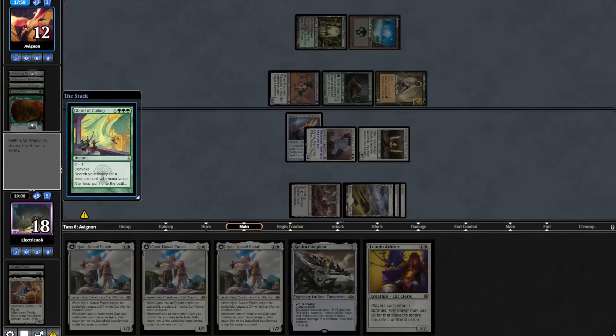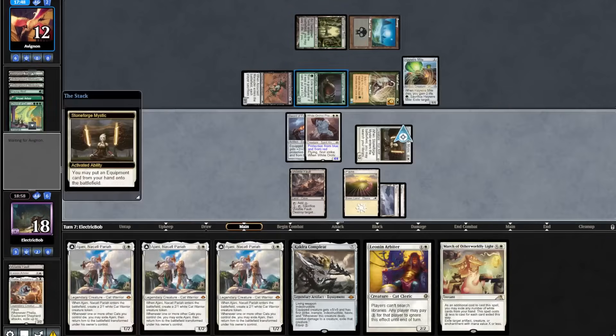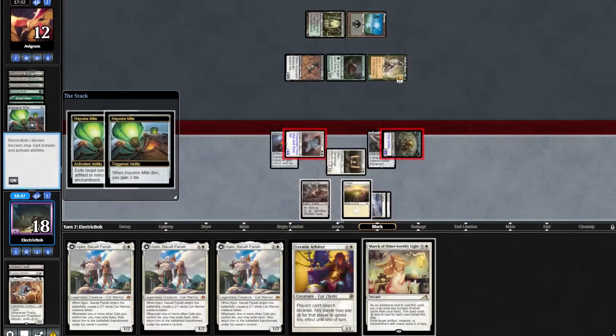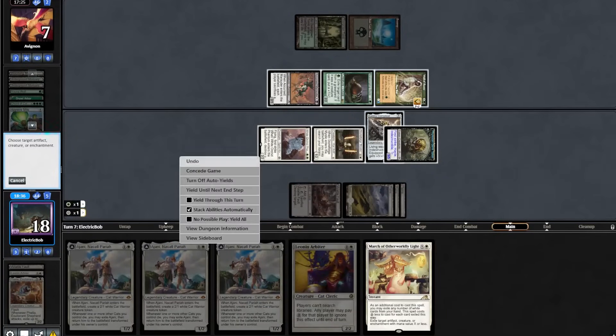We will activate our Stoneforge, bring in a Cauldra, go to combat, attack in with the team. They block with their Haywire Mite and take out our Sword of Fire and Ice. So it's down to 7. We will fire off this March on their Wall of Roots. Opponent plays out another Wall of Roots and activates Scavenger News, then attacks in for 5.